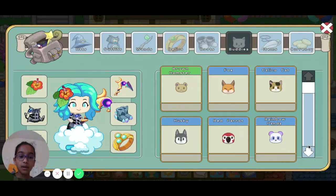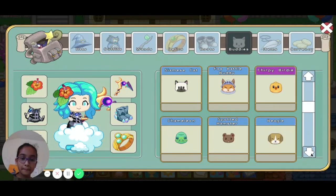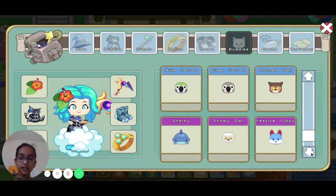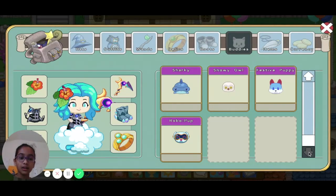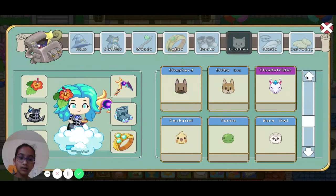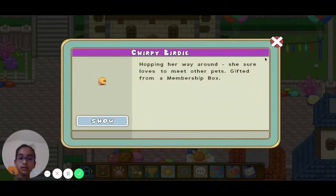So these are all my buddies. I have all of them in Lamplight Town, and I got a couple here and there. I got the festive puppy from a member box. I also got Chirpy Birdie from a member box.